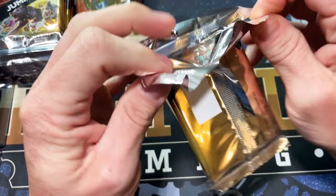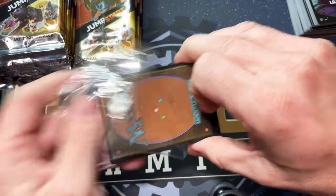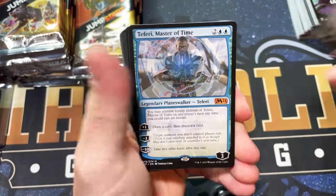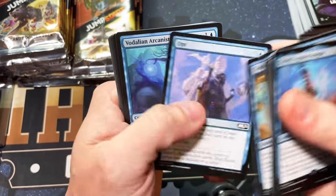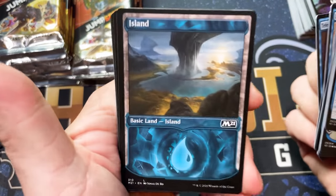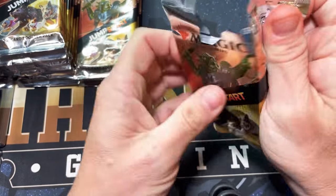Not valuable and it always makes me sad. Oh, Mr. T — this is the first box I've opened that's had this many planeswalkers in it. We're going to have a Teferi, Master of Time — okay, good hit. Then we have Angel's Insight and a showcase Island — why can't I just say Island, what are we doing here? One minute I know what's going on, the next I don't even know what to call the cards.